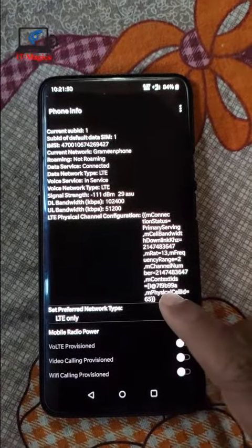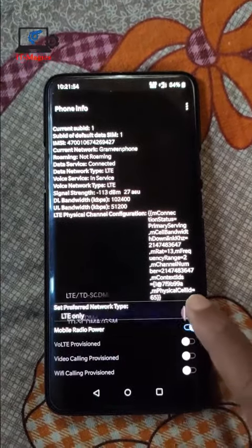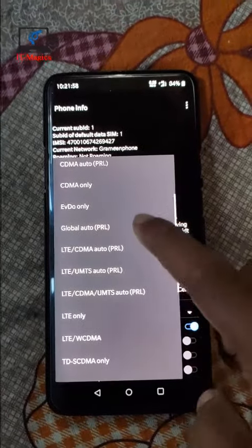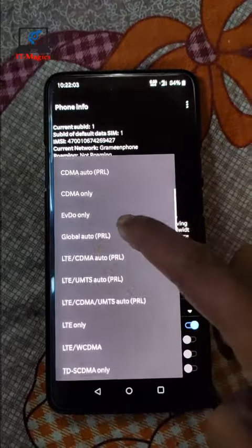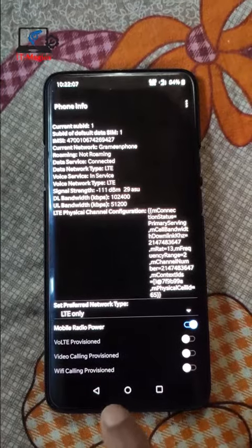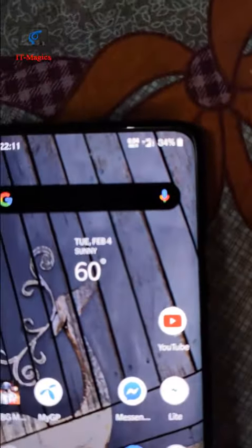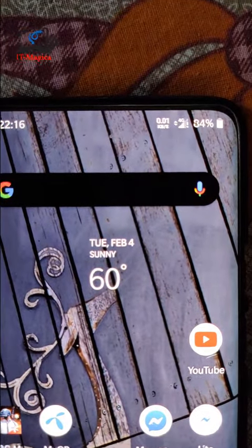You have to select a network here, and you can see there are several network bands: 2G, 3G, 4G, and 'only 4G' which means LTE only. Select that to secure the network and you've got 4G. Thanks for watching.